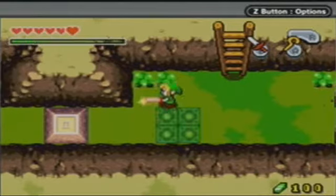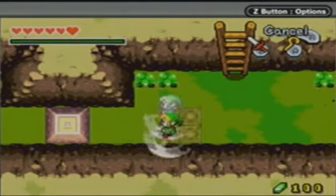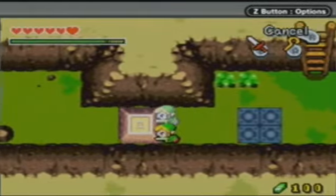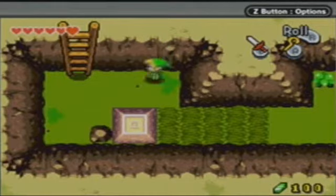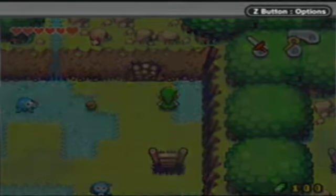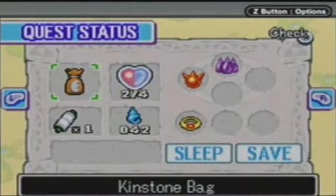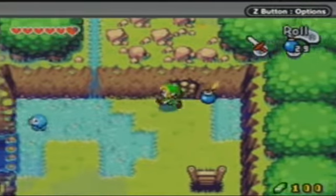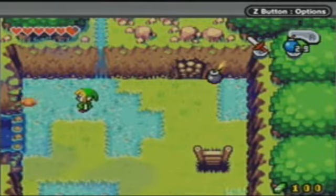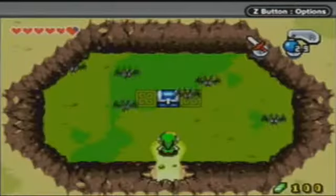So we have these panels here, and last time we got this ability where we can split off into two Links. Of course, one of them is a hologram, so he can't walk through walls — that's basically it. I did more explaining of this in the last episode, so if you want a more in-depth explanation, I'd suggest you watch that. And we have a bungalow wall right here. We also have these blue Octoroks — I don't think there's anything special about them, they only show up in this area of the game.